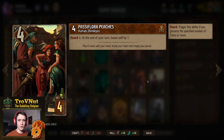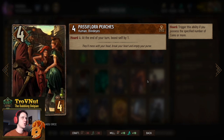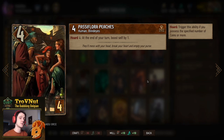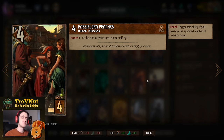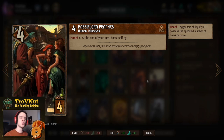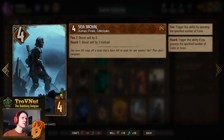Next up are the Passiflora Peaches — our first set of seductresses, four power for four provisions. With the Hidden Cash leader ability, the horde cost is decreased by two, so if you have two coins or more in your coin pouch you will boost the Passiflora Peaches by one at the end of every one of your turns. A very cool little engine card.